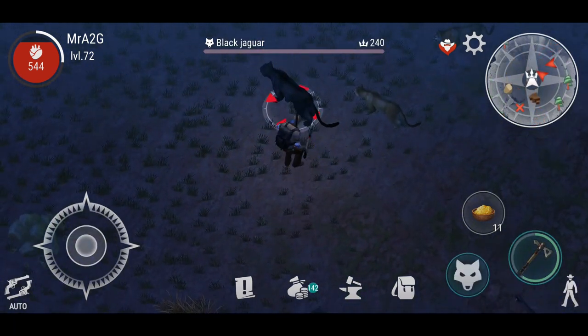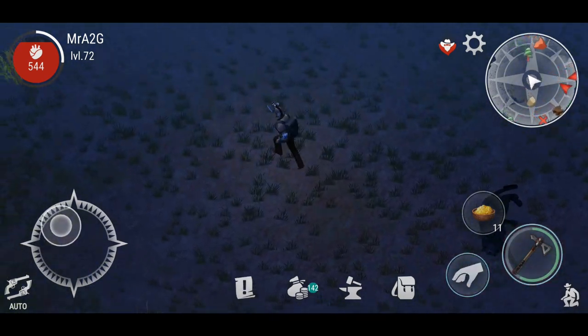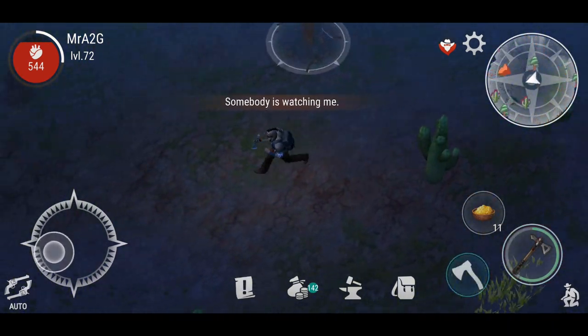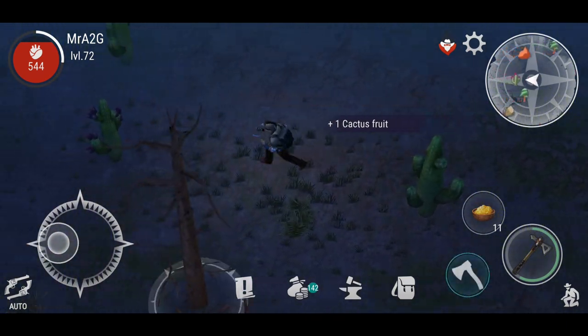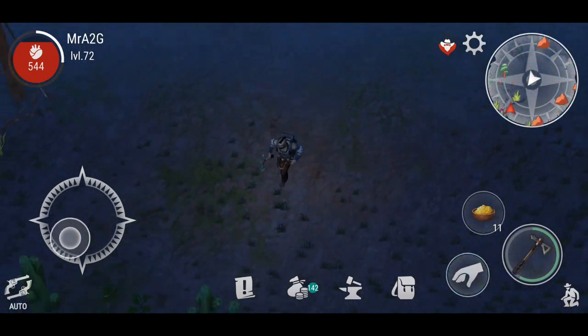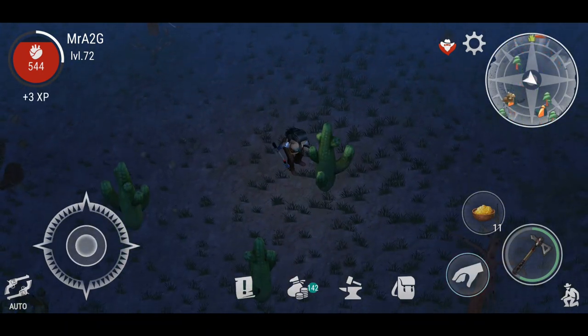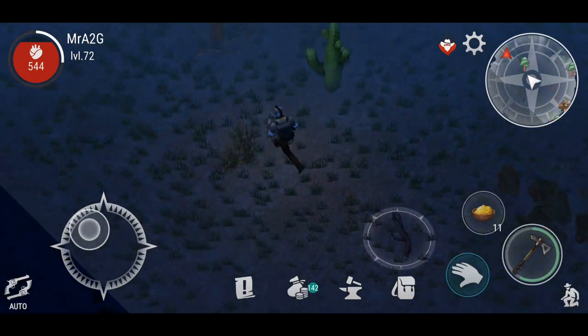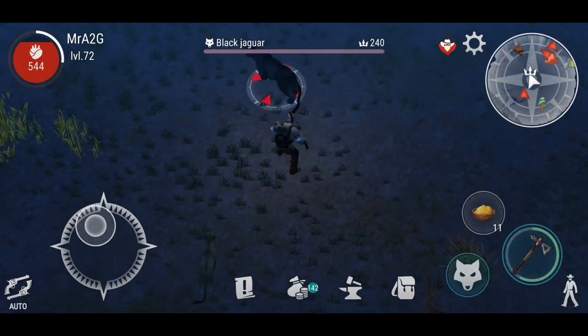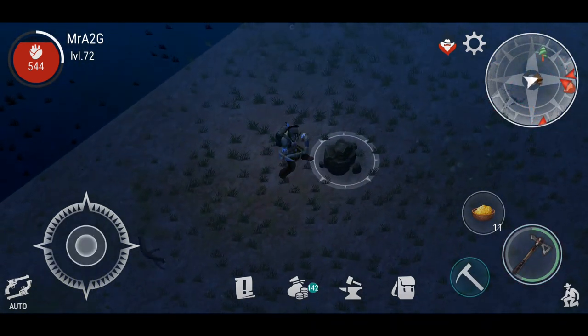There's a black jaguar over here and cougars as well. Let's do a quick run around and I'll grab some cactus fruit on the way. There's a bit of stone, shale, and I think there's tin ore in this zone as well. The cougars are fine with me, so I'm just going to make my way around and do a quick scan of the map. There's our tin ore. I'll sneak over here and take that out. I definitely need more of this for fuel.